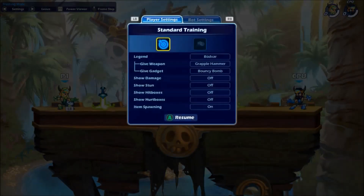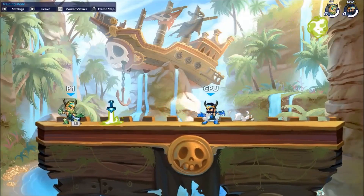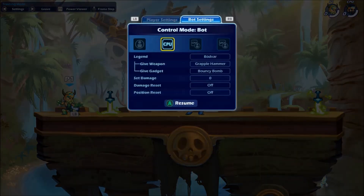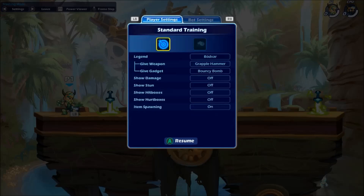Let's set up the training room. We are going to walk the bot here into the center. We are going to turn on position reset, damage reset, go back to control player, and we're also going to turn show stun to 1.